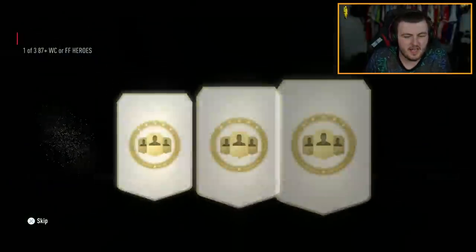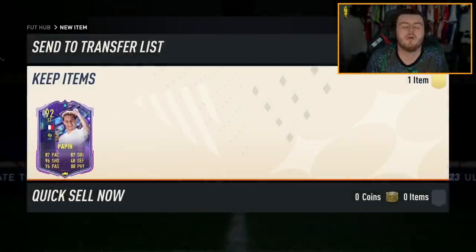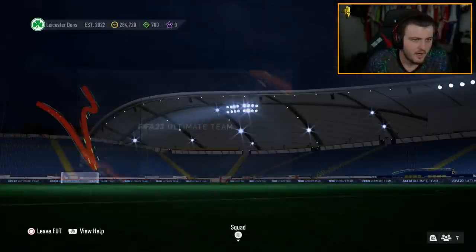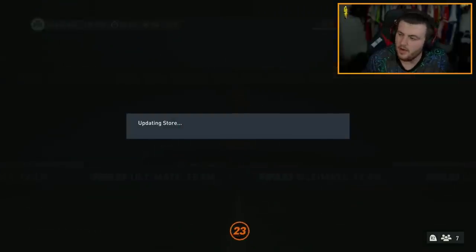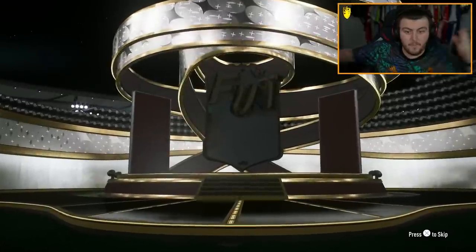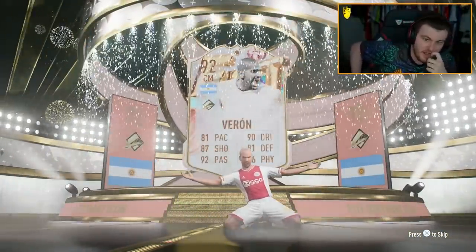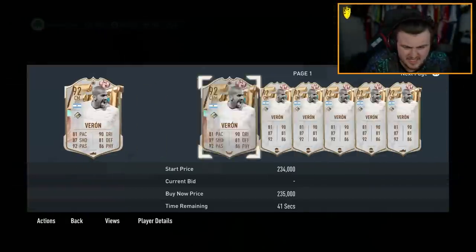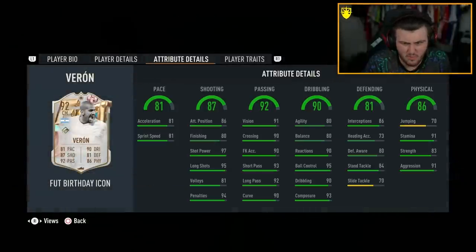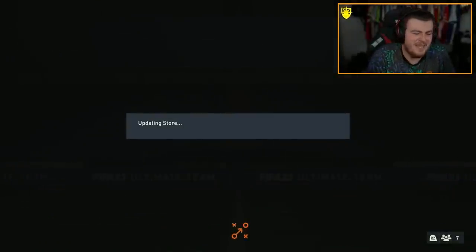Onto my PlayStation account now. We've got the Hero Player Pick from yesterday. I thought that was Ginola every time — don't do that to me. I thought we just got Ginola for a second — I got baited there. FUT Birthday — Varon! Fair enough, that's not bad at all. I'll take that. 200k — it's like a medium W. I'll take it.